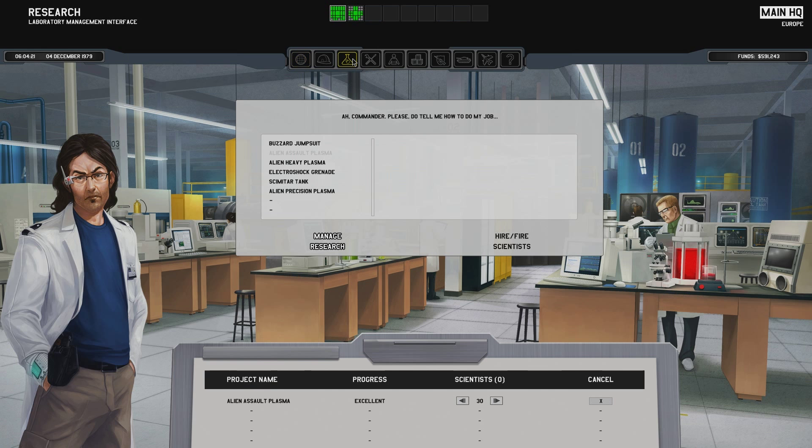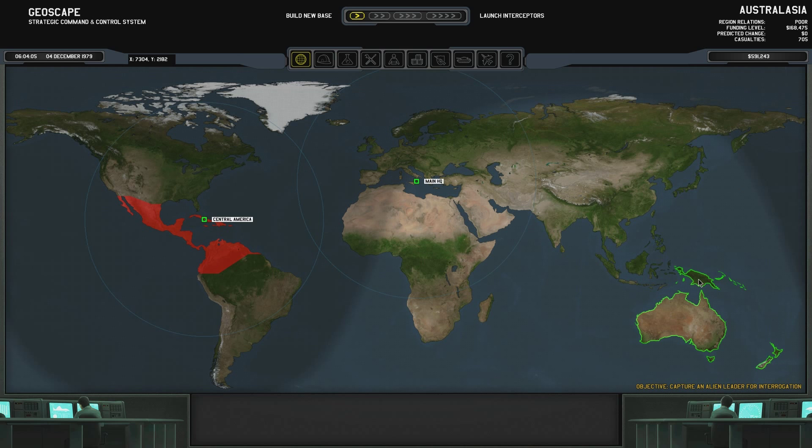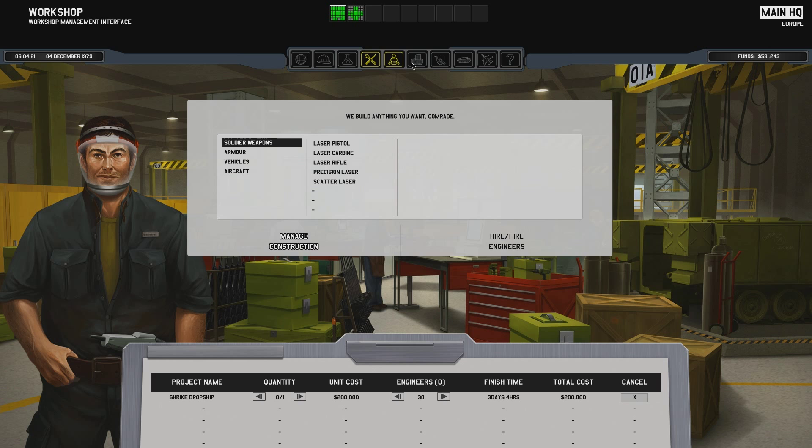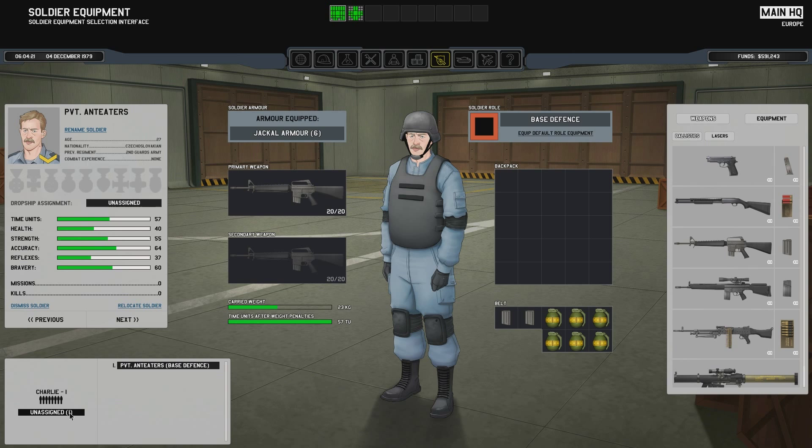Poor relations with Australasia. Hmm. Not great. So what are we doing? We're researching Alien Assault Plasma. We are making the Shrike dropship. And we've got some people hurt, unfortunately.